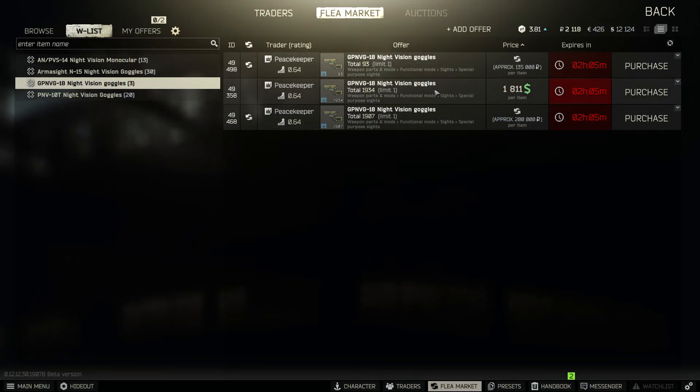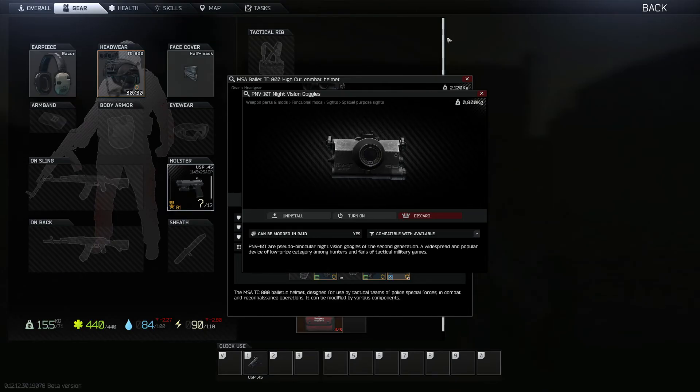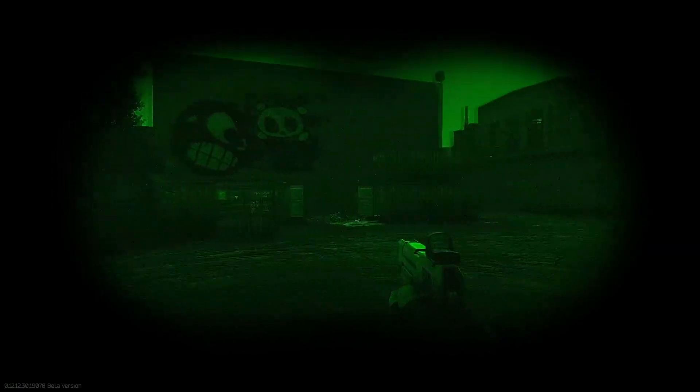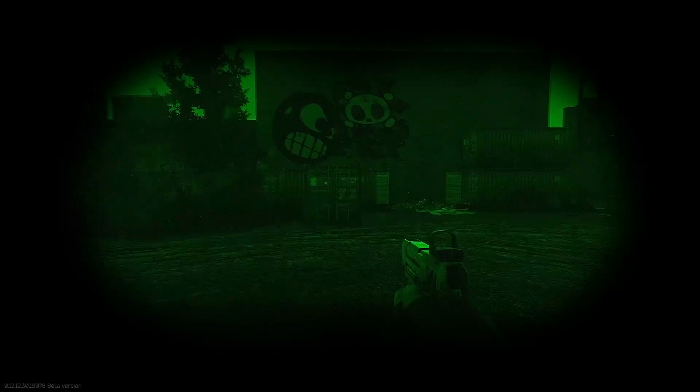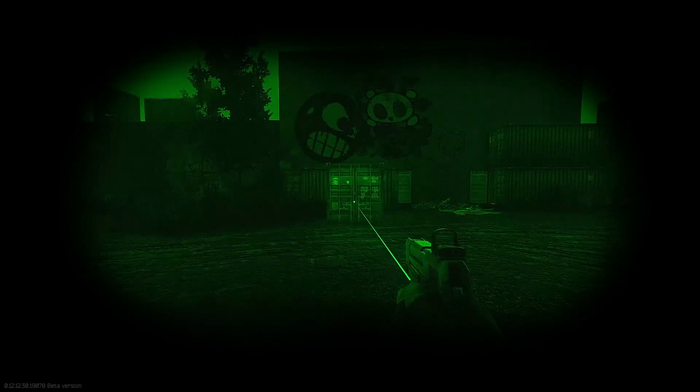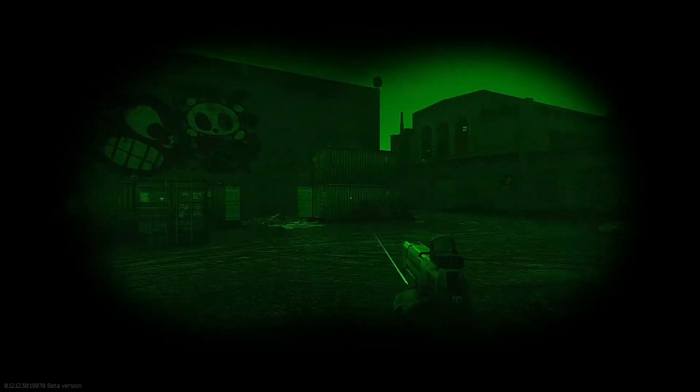So those are the prices of the night visions — let's go and show you what they look like in raid. It's a rainy night on customs here and we're starting with the PNV10T night vision goggles, the cheapest of the lot. This is what they're going to look like in game, and this is the effect that the new torches are going to have on them. These lasers are obviously invisible to the naked eye, but perfect for night vision.